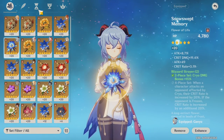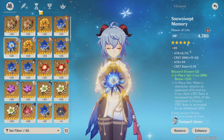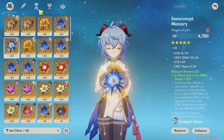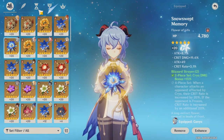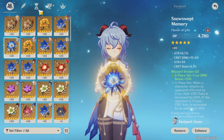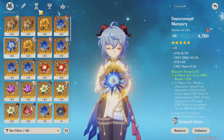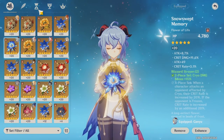For substats on a DPS Ganyu, crit damage is the top priority, then crit rate — especially important for a melt comp, less so for a freeze comp. After that, prioritize energy recharge, then attack percent, then elemental mastery, especially if running melt. EM is useful but other units can provide it, so it's not necessarily too important. That was the DPS build — it's very similar to building most DPS characters in the game.